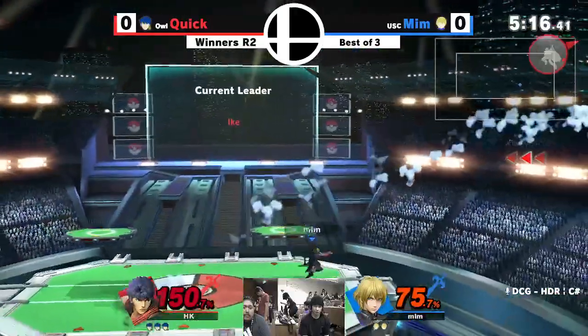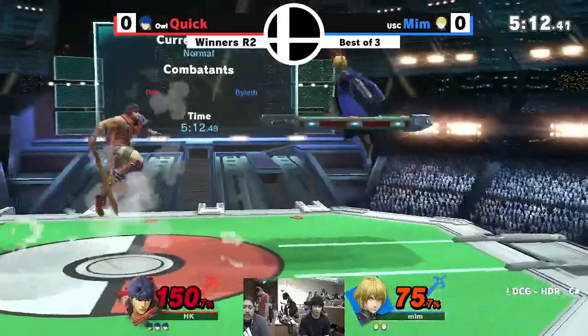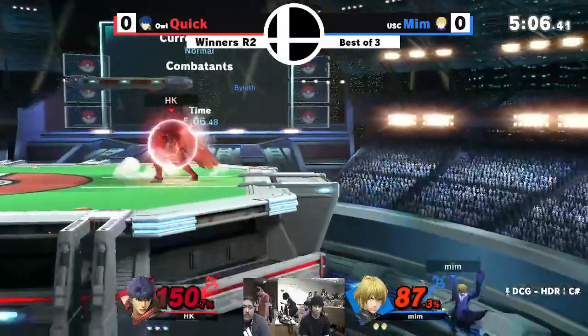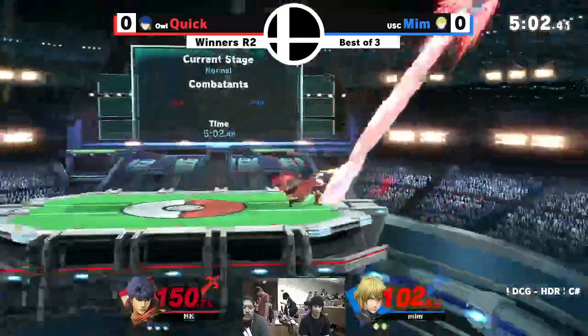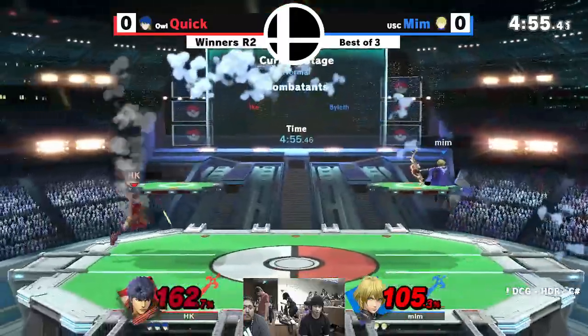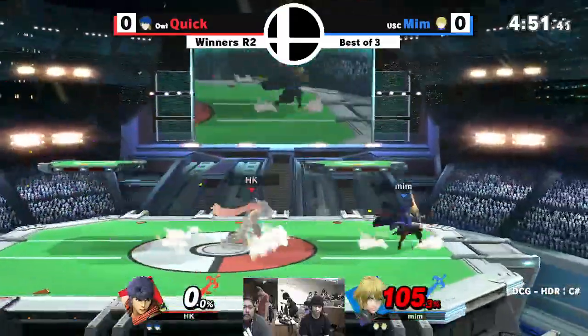He was doing a great job of reversing the stage control earlier but he's still not finding it — still gotta keep it up. Yeah, he tried to platform cancel that side B. I'm surprised he's not throwing out a lot of down tilts right now — maybe he doesn't want to be too obvious about it, or maybe Ike is past the percent. He wants that stage control though. Good side B — and finally an arrow at 165 percent.